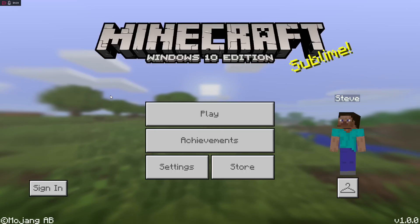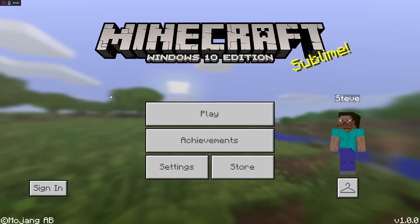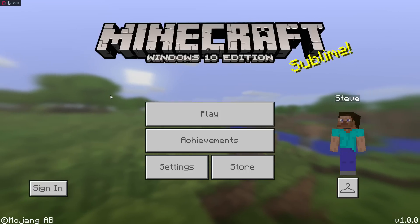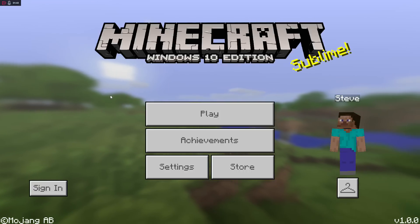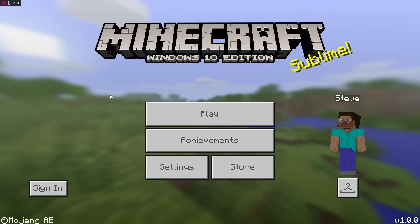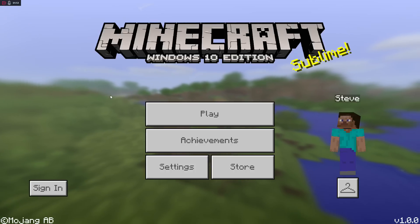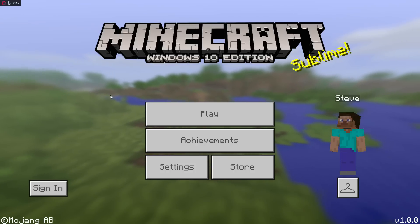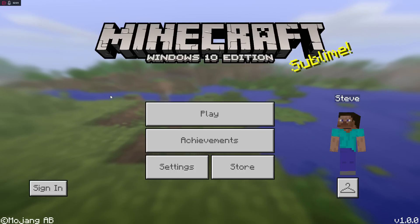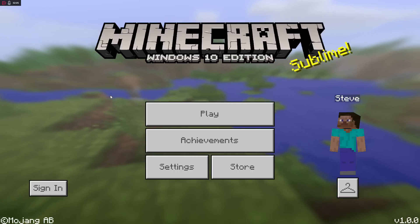The End has been added, and that is why this is completely out of alpha. The 0.x updates are over — a lot of people thought it was going to be 0.17 or something like that, but alpha is done. Just like on PC, we've moved on to the 1.0 update. This is what they've been working towards since the start of Pocket Edition. I'm going to be focusing on The End and showing how to build an End portal.